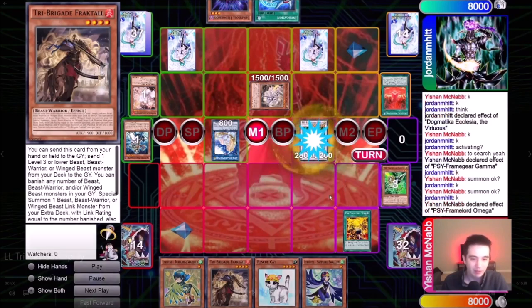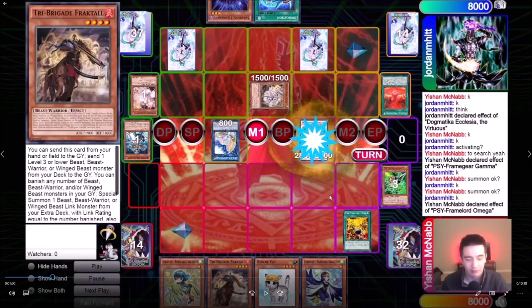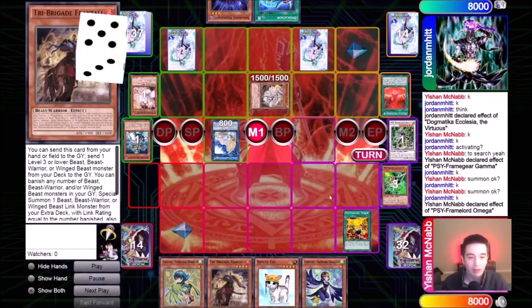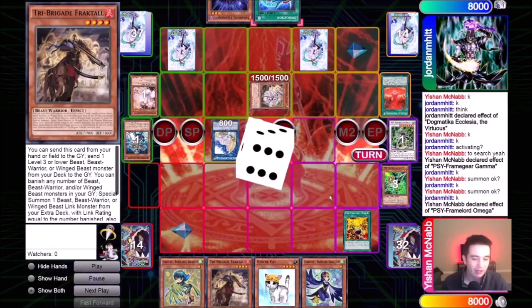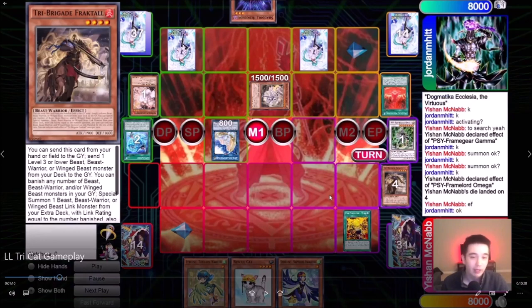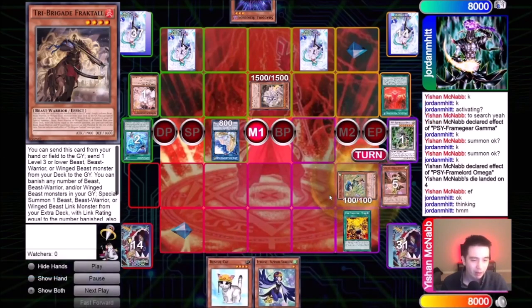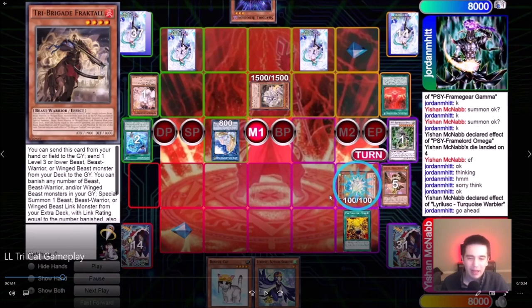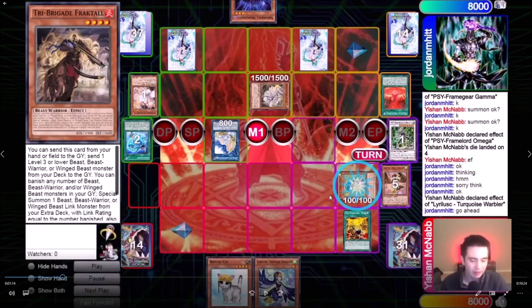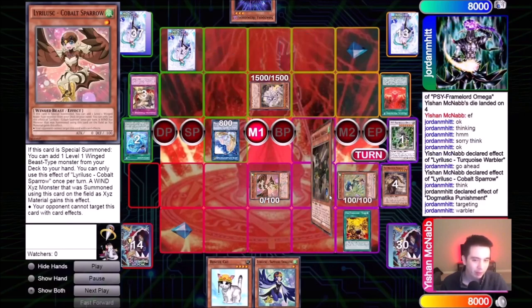This is why I love Gamma in this deck — your opponent sort of has to Ash at the Fractal step. One Ash is not going to cut it against a full combo board, although this guy does have traps, so maybe you can afford to play around Gamma if your hand contains traps. But he didn't this time, and I was able to get my Omega off. Omega is so important because I want to be able to special my Warbler so I can special other cards from my hand. I get rid of the Invocation, then go Fractal, send the Sparrow, go Warbler effect, and he allows it to go through.